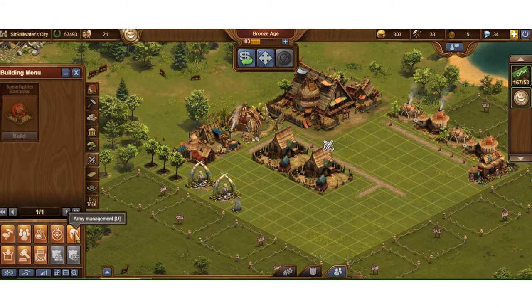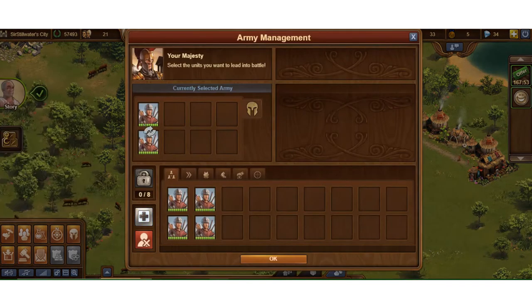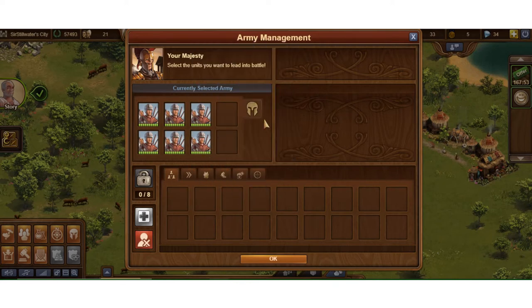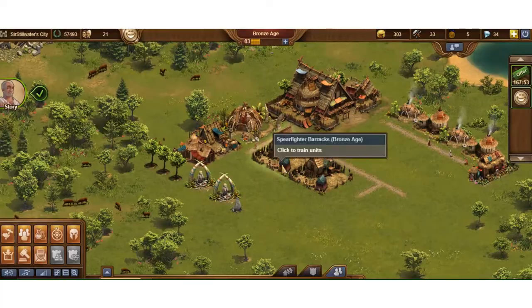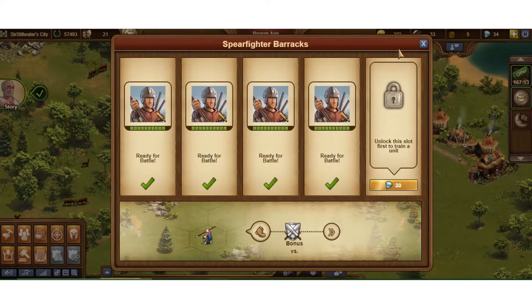Army management — that's what it's called — has a quick key shortcut, though I never use it. It's the little helmet icon. You can see your troops — you can have troops in reserve, or add them to the top bar. Those are the ones that will go into battle when you're in a position to fight somebody, which we'll go to the continent map to do in just a minute.